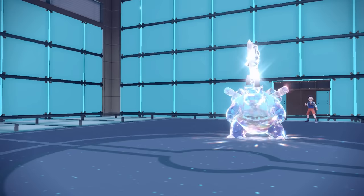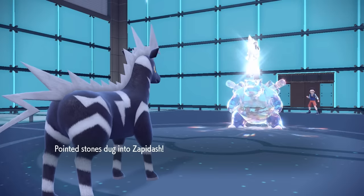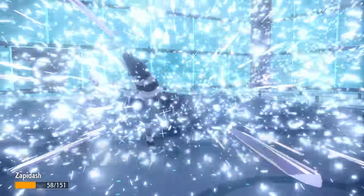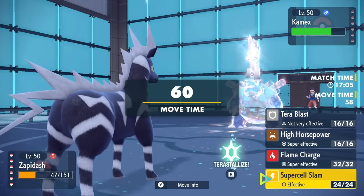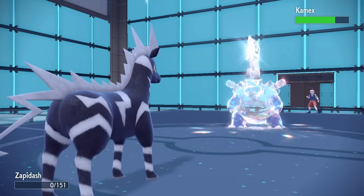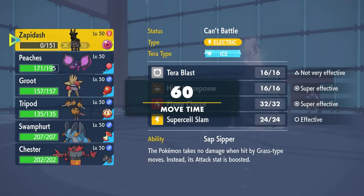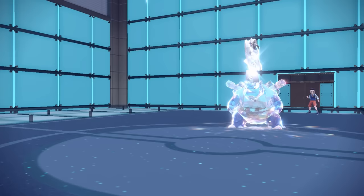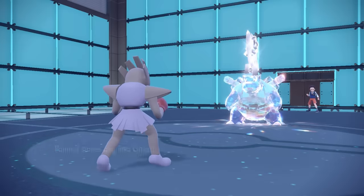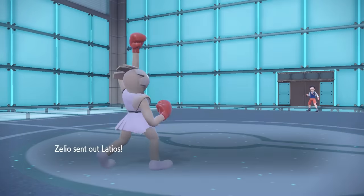Pecharunt does have good value later on if I can get through this, so I decide to sack Zebstrika. I bring in Zebstrika and expect a Hydro Pump or Surf, but they go for Flash Cannon. Stab Flash Cannon as a Steel type doesn't quite kill me since I'm an electric zebra, but this Blastoise is now faster than me from Shell Smash and they even use Rapid Spin just to flex and get another speed boost. My best option is Hitmonchan — I have enough special defense to take one attack and fire off a Drain Punch in return. However, they conserve the Blastoise and switch directly into Latios.